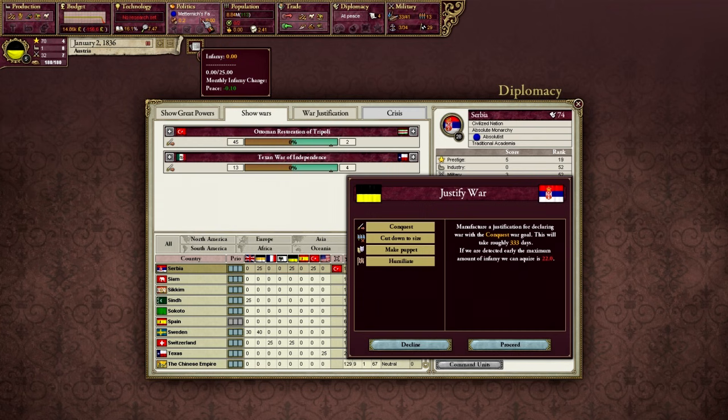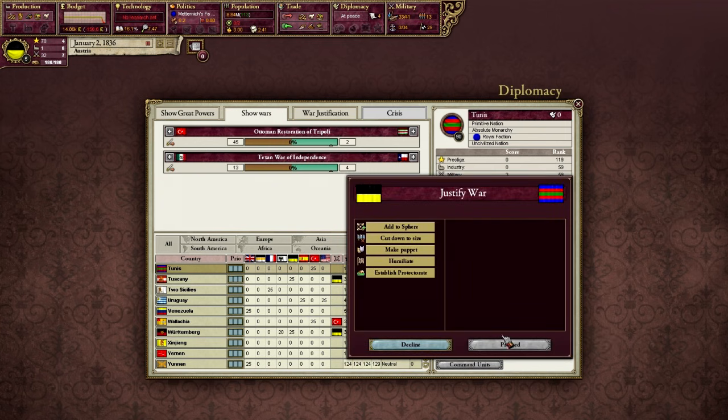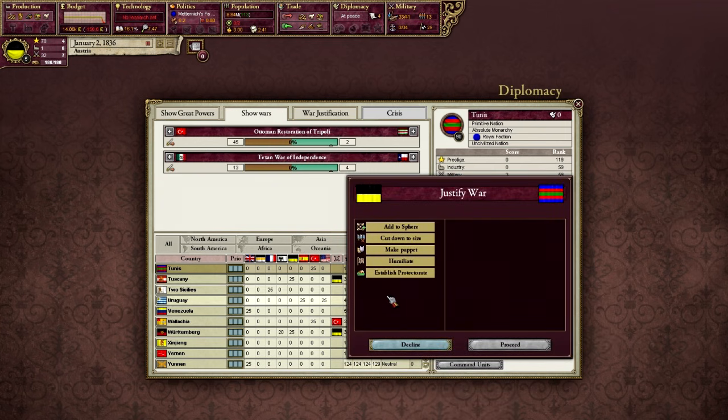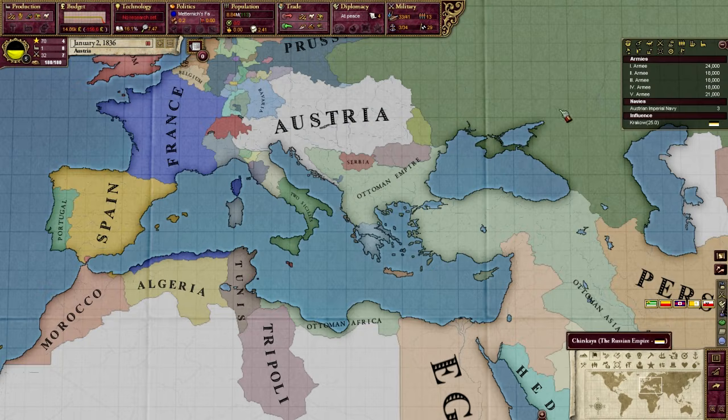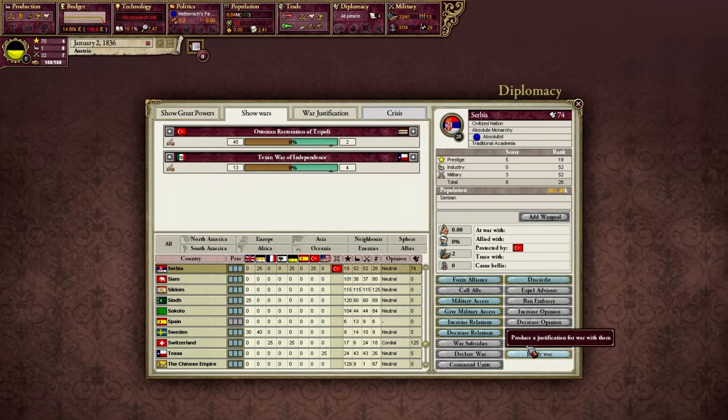Every month we lose 0.1 infamy, which means if we take a full 22 infamy for this justification, we're going to have about 18 years or so worth of infamy to burn off. You see that we're losing infamy regardless of whether we have any or not. So it's always a good idea to have some infamy that you're burning off — that is, if we keep our infamy at zero, we're wasting infamy. Everything that you justify for is going to cost infamy, and different things will cost different amounts.